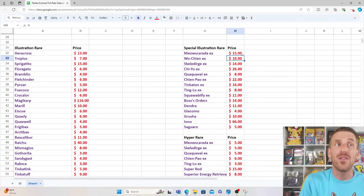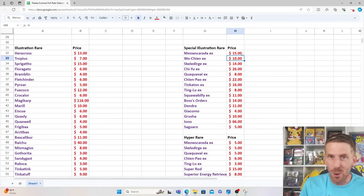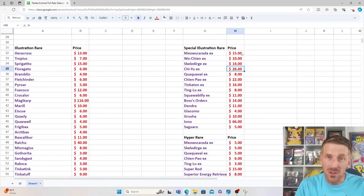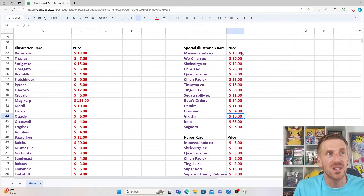If we look at the Special Illustration Rares, not a whole lot of value in a lot of these outside of the Iono. That card has been getting crushed — at one point selling for well over $100, then retracing to about $100, and now falling all the way down to $66. But you still have double-digit pricing across the board for a lot of these: Meowscarada at $15, Wo-Chien at $10, Skeledirge at $14, Chien-Pao at $26, Quaquaval EX at $8, Chien-Pao at $22, Tinkaton at $16, Squawkabilly EX at $11, Boss's Orders at $14, Dendra at $11, Grusha at $10, and Giacomo at $4.